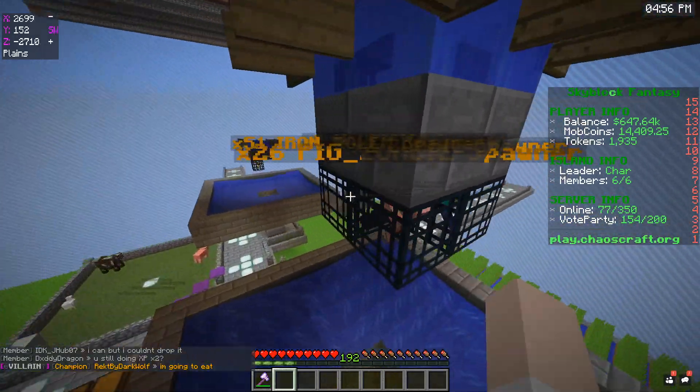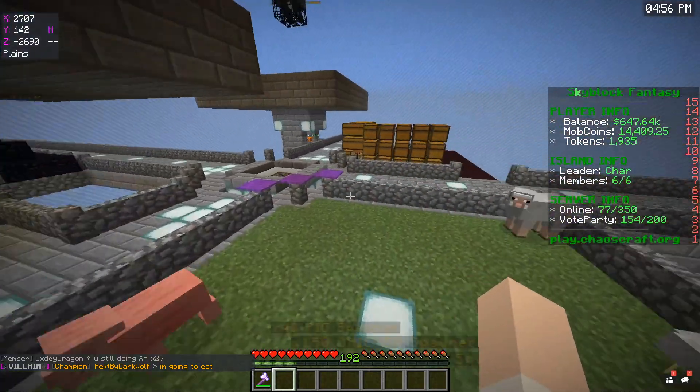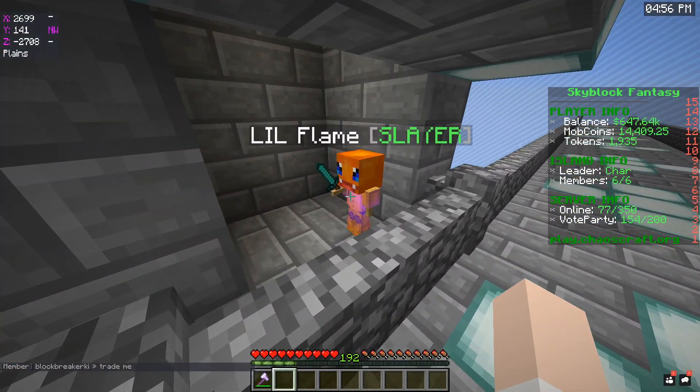We have quite a few golems and stuff like that — we have 51 iron golem spawners in there. Holy heck, dude. And we have 44 blaze right here, which Pogman was grinding just a second ago. Pogman got a freaking robot skin for the Slayer, so he's now a little flame instead of a little Pog.